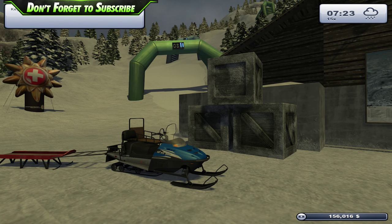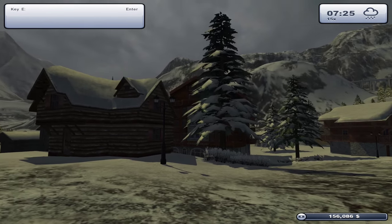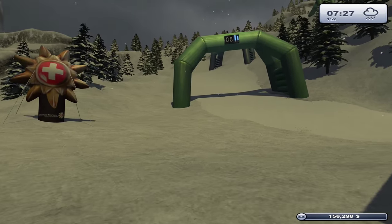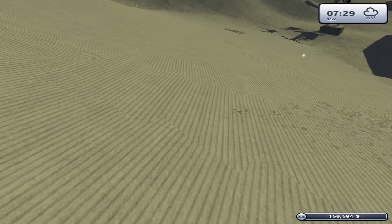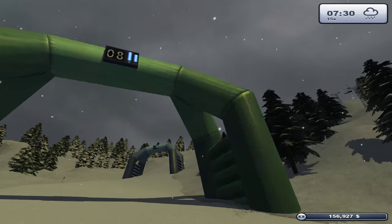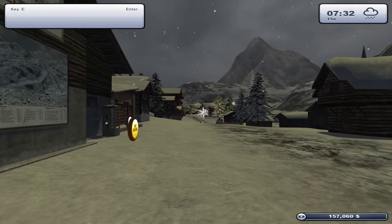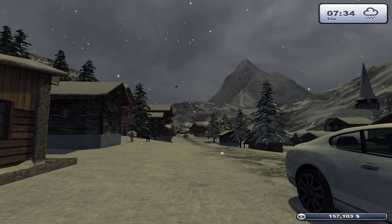Hi everyone, welcome back to Ski Regional Simulator. Don't adjust your sets - it is just becoming overcast. The clouds are rolling in over the mountain and we are expecting snow. As I speak, snowfall has begun! We need to keep an eye on our slope conditions because the snow level is good but grooming is slowly starting to lessen. The helicopters are coming in to land - they don't want to be out in tough weather conditions.